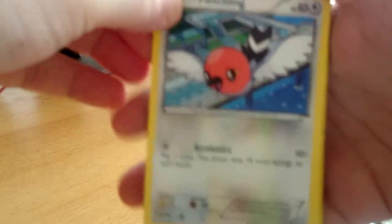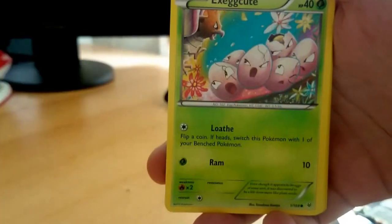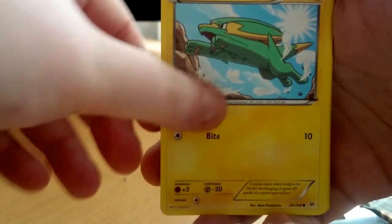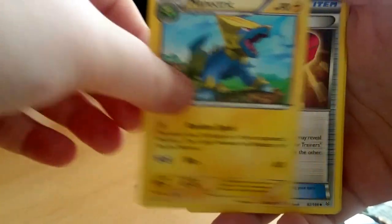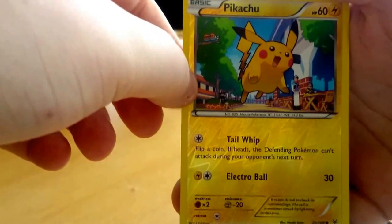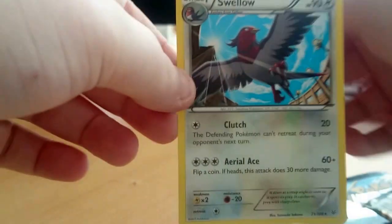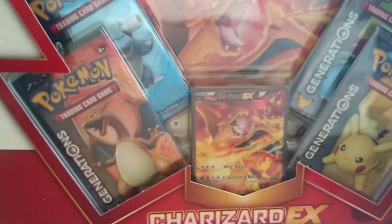So we start off with a Fletchling, Togepi, Exeggcute, a Dratini, and an Electric. Wide Lens trainer item. A Manectric. Trainer's Mail. Oh yay — I know it's only a common but I like it, I don't think I've got that one — it's a Pikachu common reverse. And a Swellow as the rare, which is a non-holo.